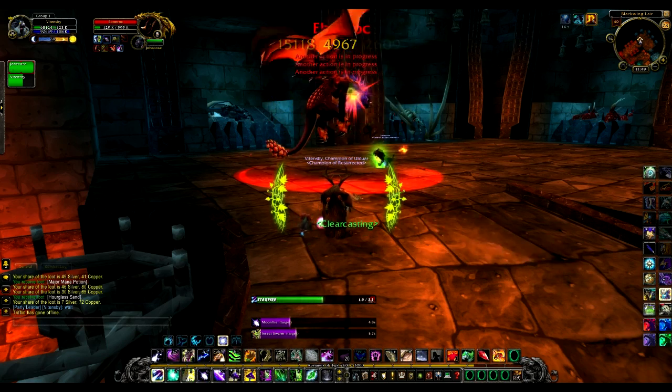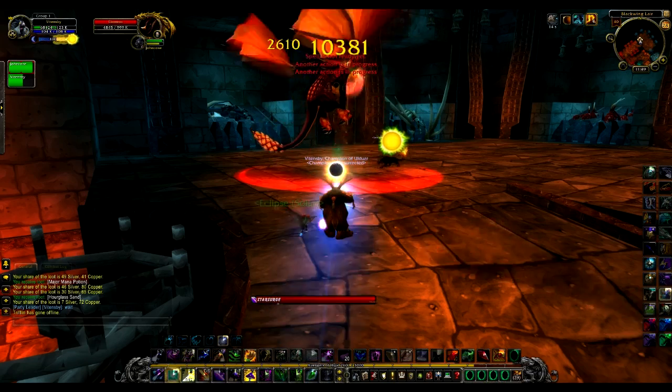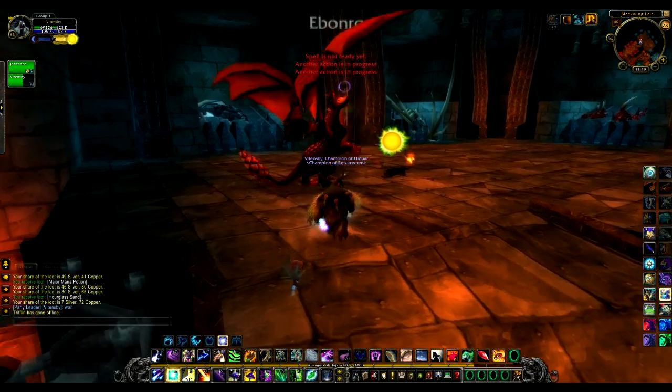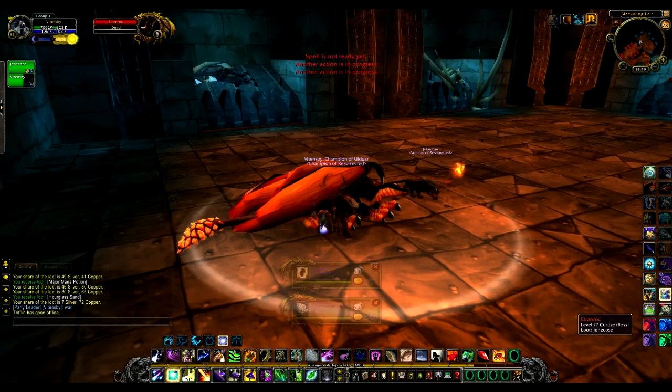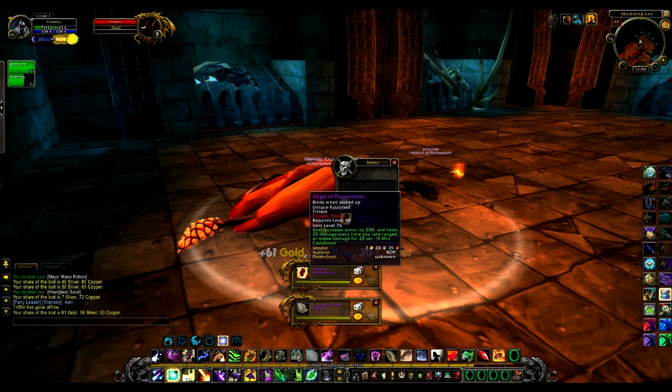Next, we have Ebonrock, who must be dealt with maximum DPS. Pop all your cooldowns and take him out. This is because Ebonrock puts a debuff on the person tanking him called the Shadow of Ebonrock, which heals him for 25,000 health every time the tank takes damage. Enjoy the 150 gold and 2 epics.